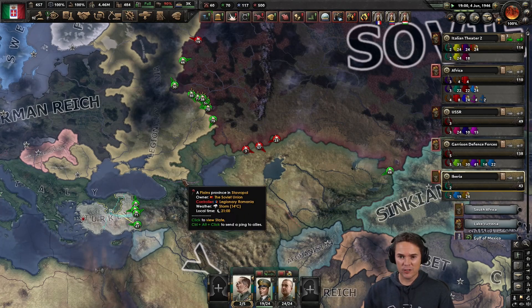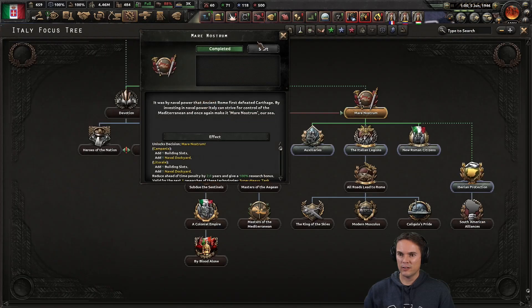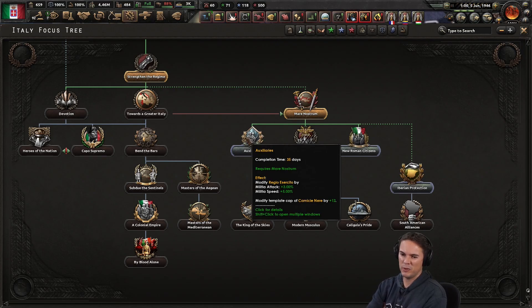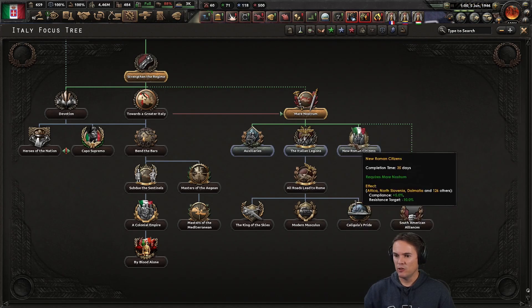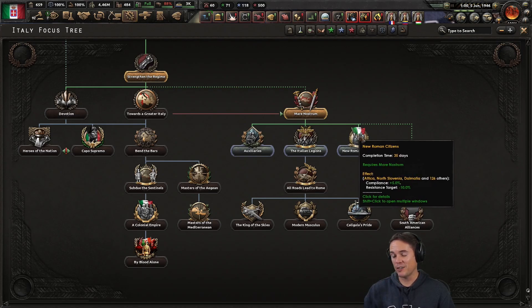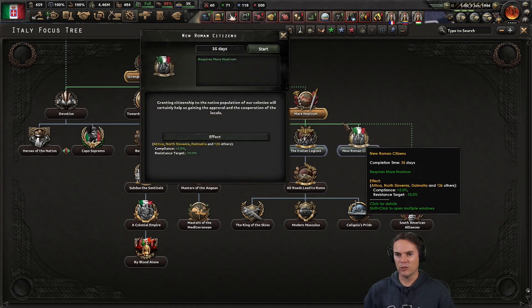Replace some of the cavalry with more armored cars to get rifles back — that's not a bad idea. What's my armored car situation? I've got stacks of light tanks now. Yeah, I could do that — that's a good idea. Right, auxiliaries — this gives us militia attack and speed. Not that exciting. New Roman citizens — Attica, North Slovenia, Dalmatian, 126 others. Let's have all right — that looks good actually. Gets our resistance target down and compliance up — that looks really useful. As we're running out of garrison stuff, I think we'll go for that straight away.